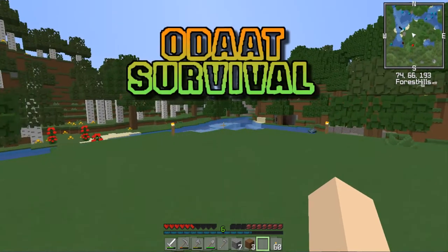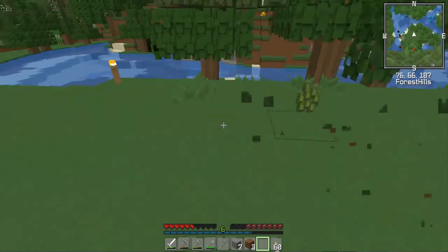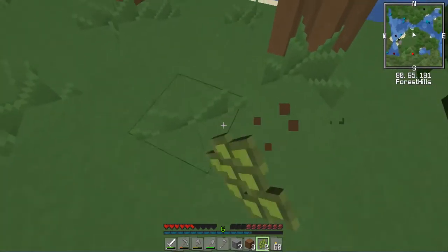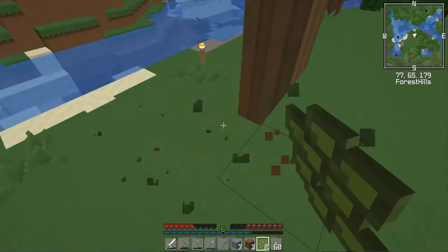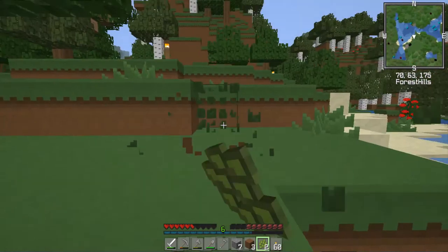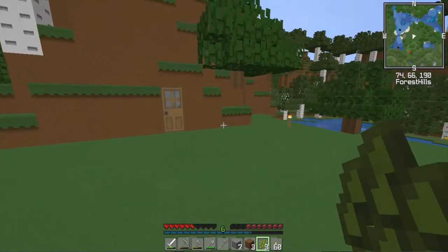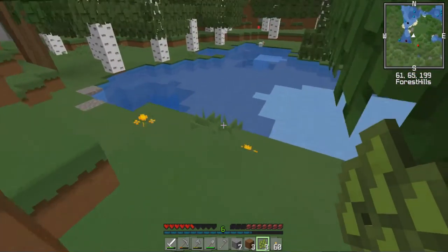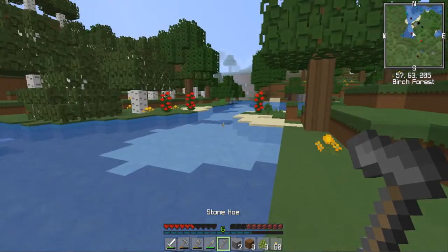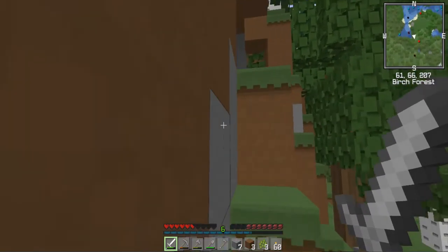But enough of that, let's play day number two of One Day at a Time. I think it's time to make sure I'm going to have enough food — time to kill some grass and make a little makeshift farm. It doesn't have to be big, just a nice little farm. As I mentioned last week in episode one, this is a really nice area, but I'm not going to concentrate too much here because I think when I go exploring — which I'm hoping will happen soon — I'll be looking for a prettier place to live.